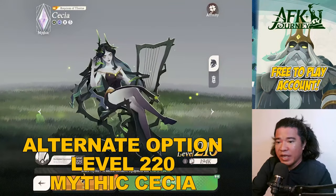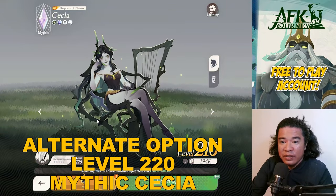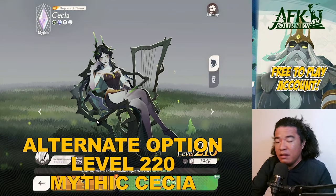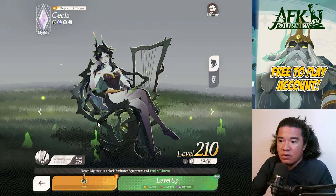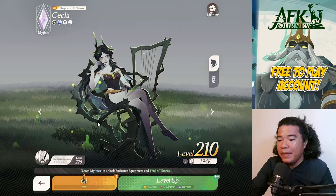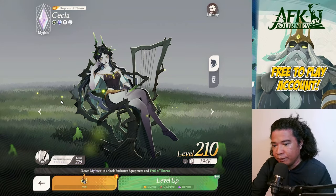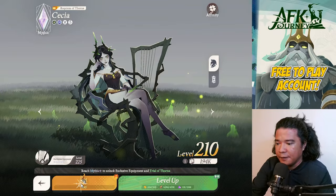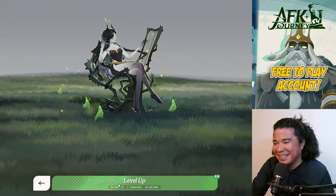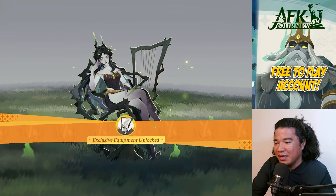That exclamation point indicates that we can ascend Sesha. This is already around day 30 or day 31 of playing this game — more than one month in. At almost a month of playing, you can get a Sesha that is Mythic Plus or maybe Supreme. So I will ascend Sesha now — and that would be a Mythic Plus Sesha!